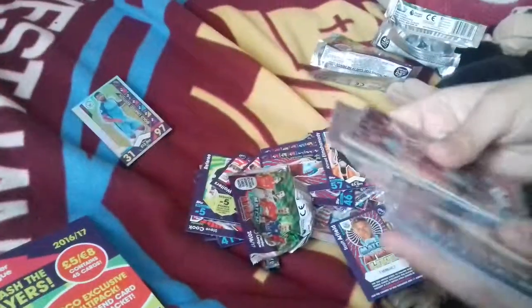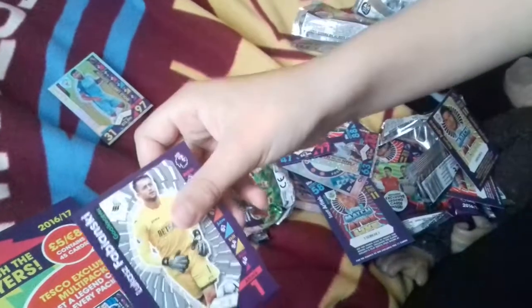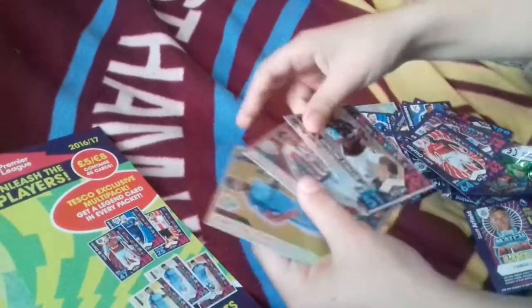And we also have Shaqiri, and Lampard again. I put in an 11 card — I always put an 11 card. And we have Petracek, Shaqiri normal card, and we have Fabianski, Vokes, and Carlton, I think. So that is it for the multi-pack. I hope you guys liked it for these amazing cards. We did get Steven Gerrard 100 Club. Put a like if you liked this. Bye bye.